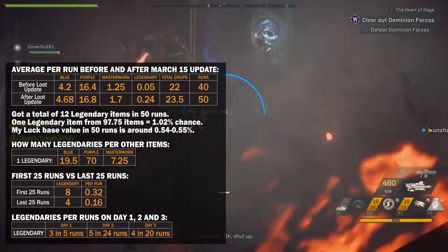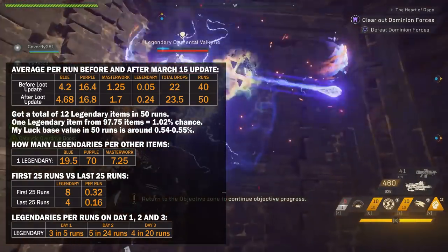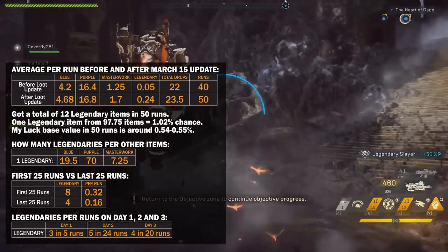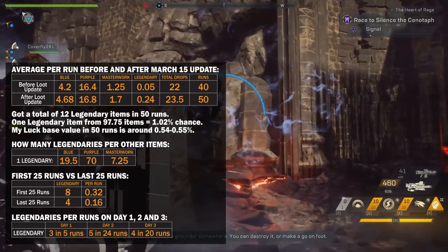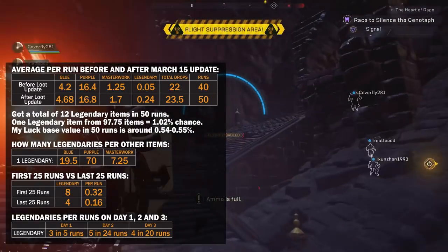Is Heart of Rage still the best way to farm legendary items? On GM1, I would say definitely yes. You can get legendary item drops from most killed mobs, from both chests, even 2 legendaries from a single chest. If you have a good group you can do quick runs and farm it efficiently. I will look into other activities as well and share my findings.